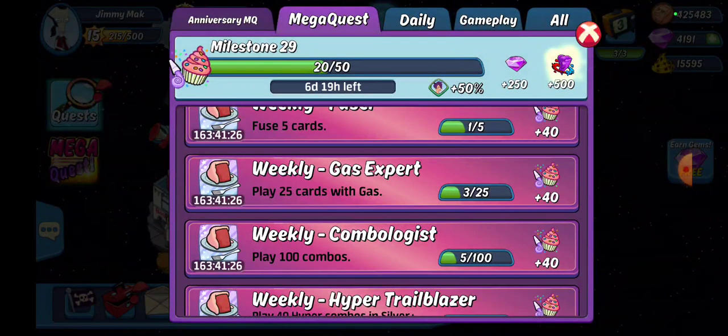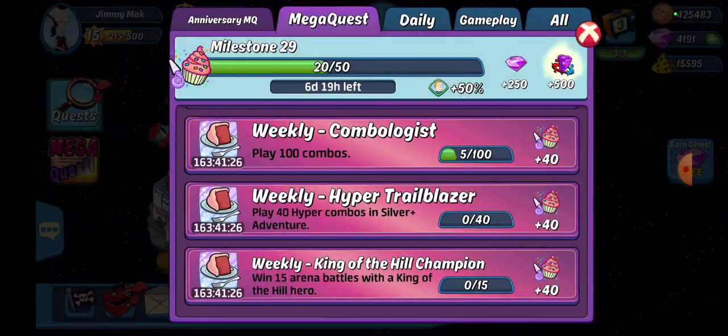Weekly Combologist — play 100 combos. You can do that in adventures, challenges, or arena. I believe you can do that in Rumble as well — if you're still needing combos on Thursday, Rumble also counts for that. But a lot of people have that done before then.